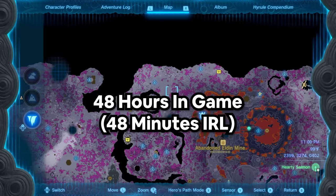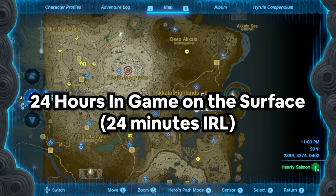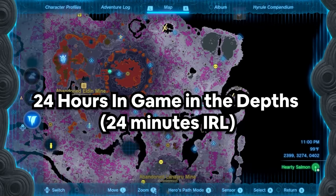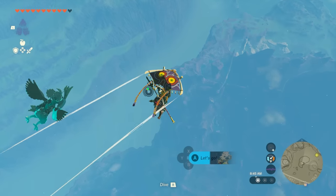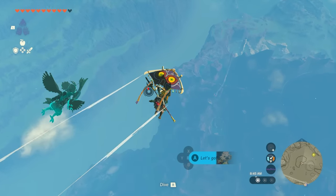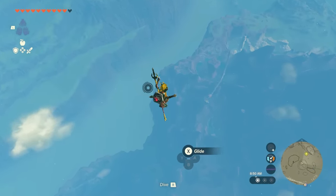The fire dragon takes 48 in-game hours to complete its path — 24 hours on the surface and 24 hours in the depths. That means you'll have to wait up to 24 minutes if you're above ground waiting for it to come out. Camp by the East Akala Plains since that's where it'll emerge.